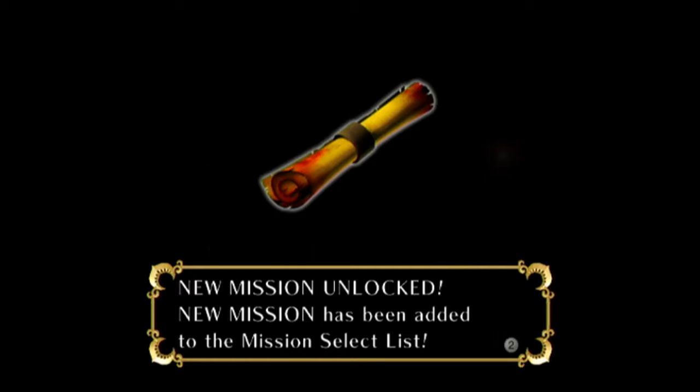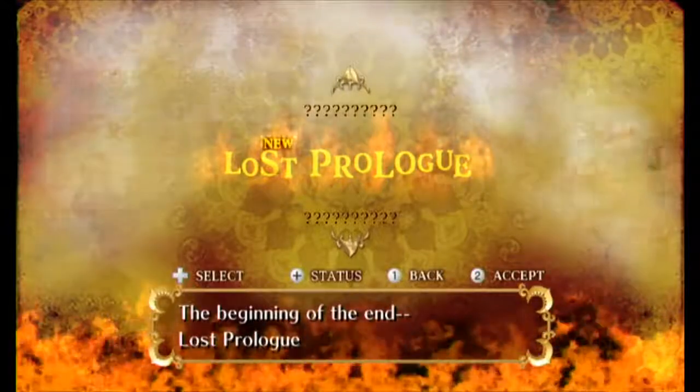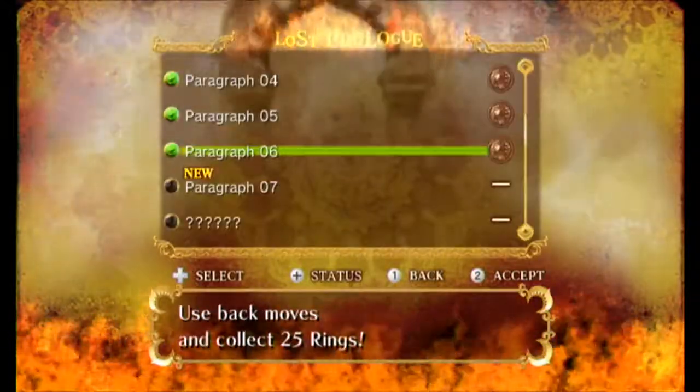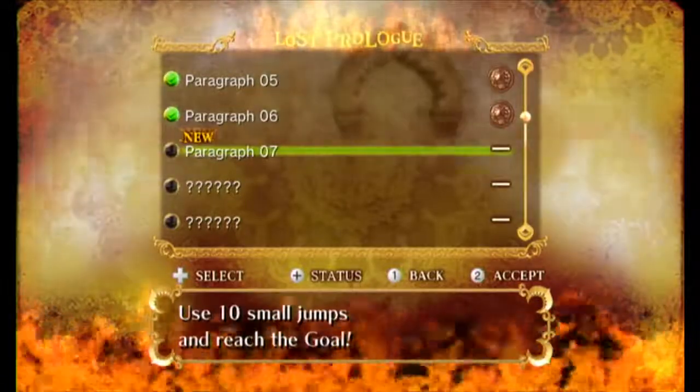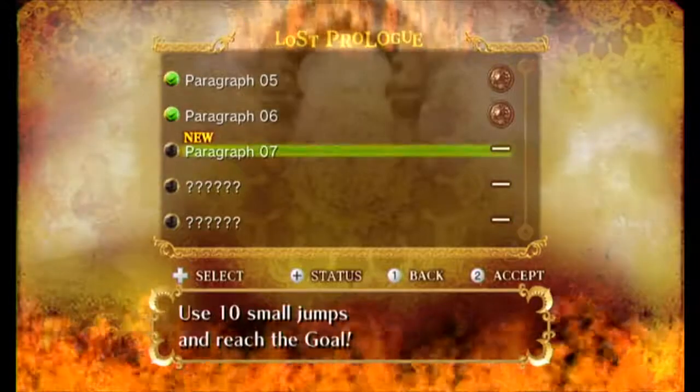Now the sequel to this game, Sonic and the Black Knight, got even more negativity compared to this game. This game got some positive reactions because of the party mode, which is actually pretty fun. Anyway, we're going to talk about party mode later — like I said. Next mission: use 10 small jumps to reach the goal.